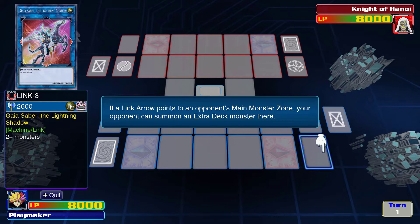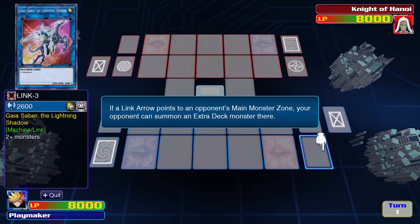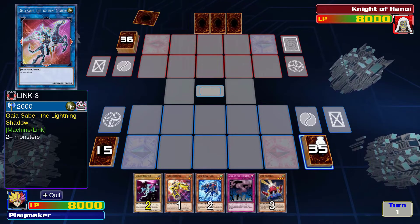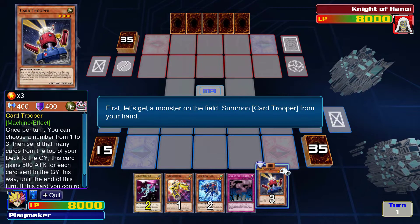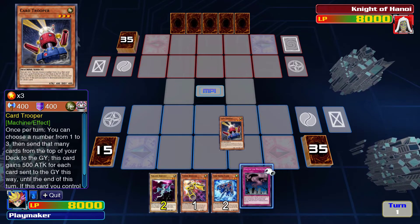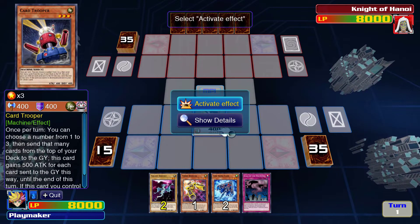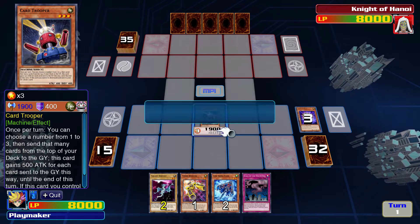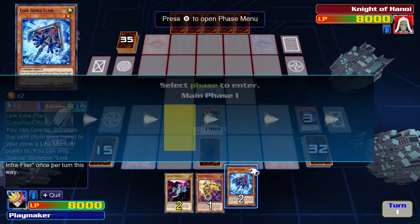Previously you could only summon monsters from the extra deck to one of the center extra monster zones - now you can summon them to the extra monster zone and any main monster zone a link monster points to. It seems like they changed how Link Summoning works. If a link arrow points to an opponent's main monster zone, your opponent can summon there too - that's interesting. Let's put those two in the middle. Hey, I know some of these cards! First, let's get a monster on the field - summon Card Trooper from your hand. Card Trooper's a good boy. Now activate Card Trooper to send three cards from the top of your deck to the graveyard. Let's set Call to Haunting as well - I know that card.